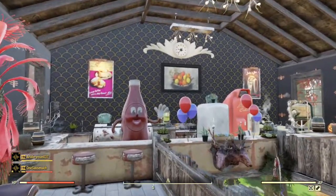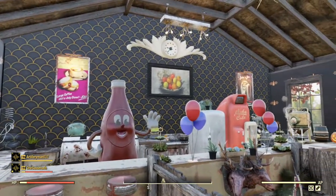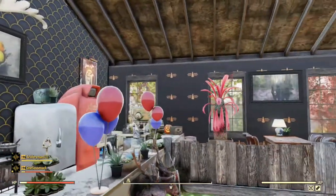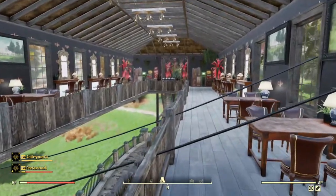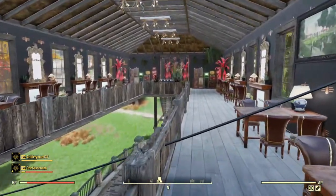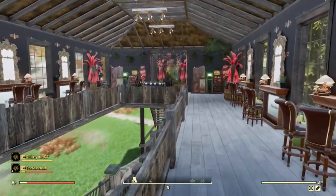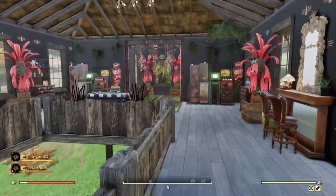Overall I feel like the bar is nice and classy. The Nuka-Cola band standing behind the counter makes it feel a bit more welcoming. It is very large — I probably could have made it smaller — but it's nice to see how much I can actually fit into the camp budget. And I still had a leftover budget after building this, which is nice.